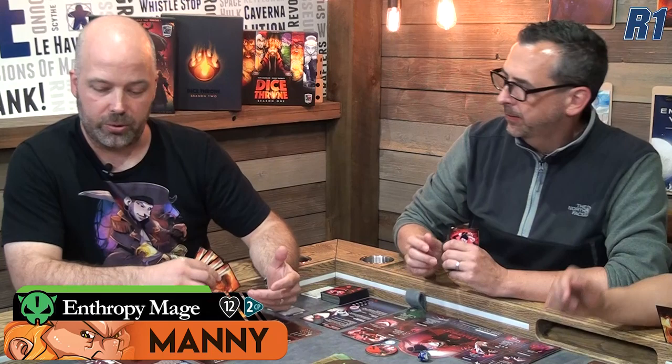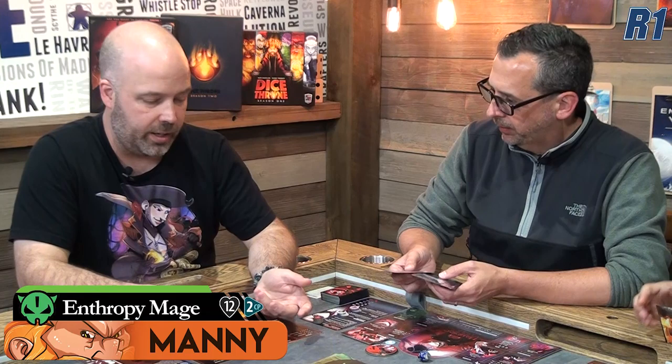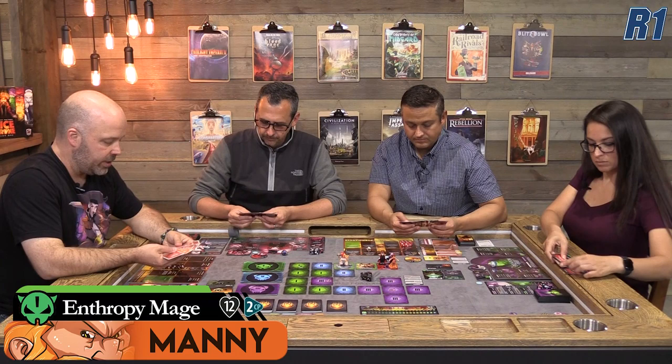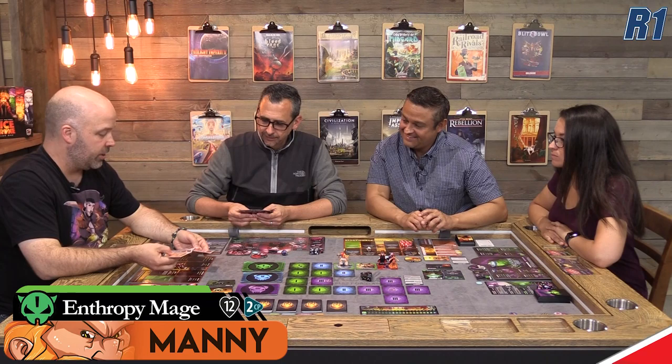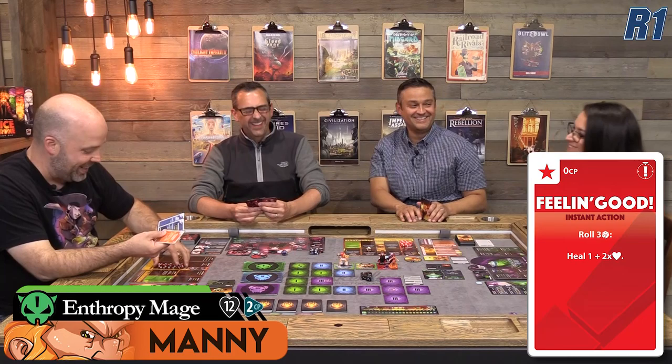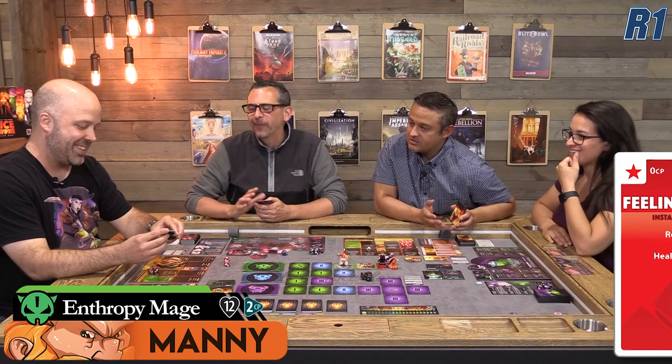I have some fun instant actions. I have Getting Paid, so I'm going to gain 2 CP, and I also have Feeling Good for 0 CP. So I roll my dice and gain 1 health from Feeling Good. I also have an upgrade card — let's upgrade. Because we're playing co-op, I want my hero as powerful as possible. I'm going to upgrade Overpower to level 2, which gives me a secondary ability as well. That costs 2 CP. And I also have a card to get rid of that Wither status effect, which is gone.